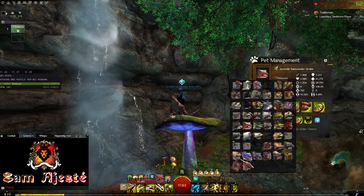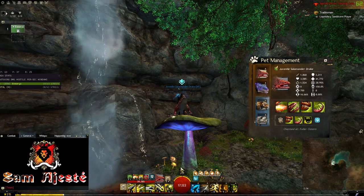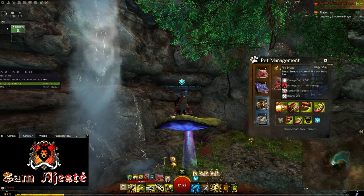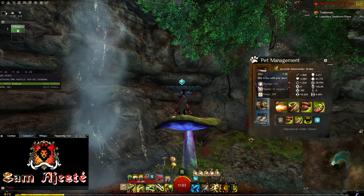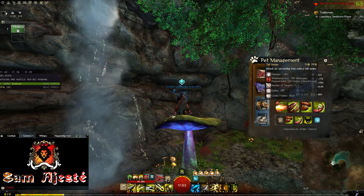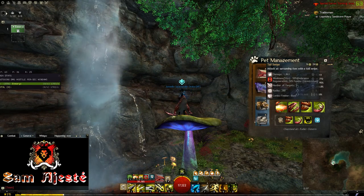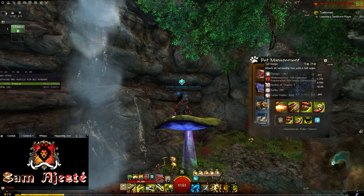Soul Beast is a class that gives you a different insight on how pets work. On the basic pet, you have four skills. The one shown first is always the one you can choose to activate on your own. The other skills the pet has are usually its auto-attack and two other skills on cooldown. The last skill a pet has most often gets used right away after the pet is swapped — that is to say, the longest cooldown skill is going to be one of the first ones used after a swap.